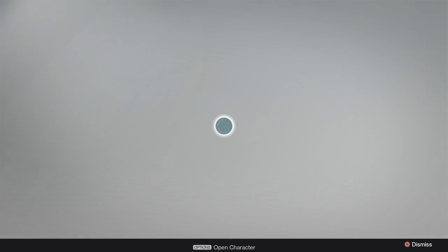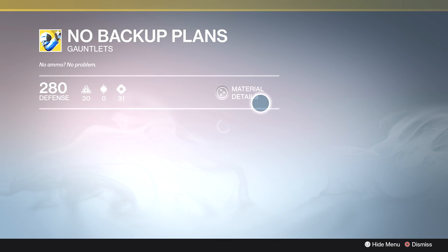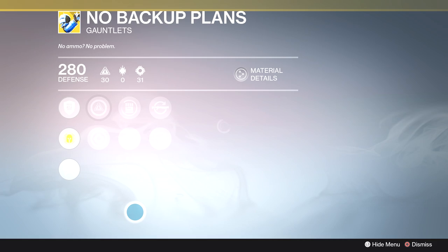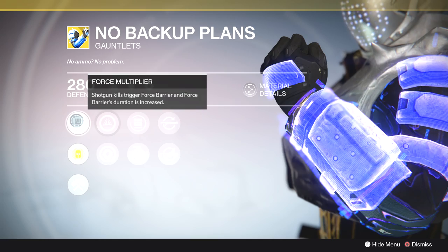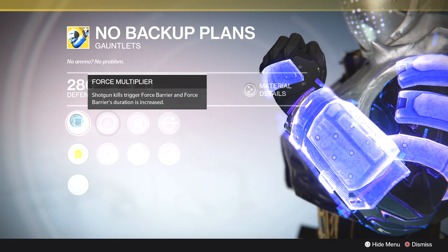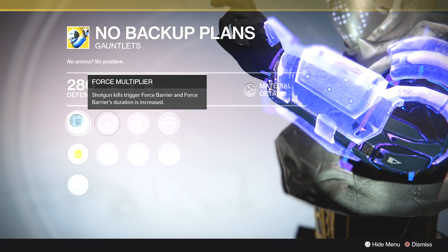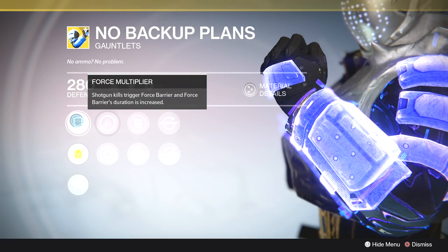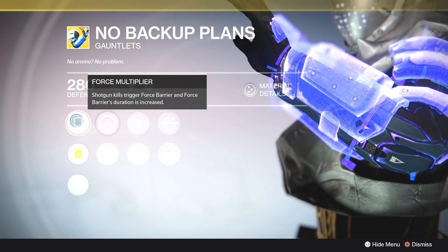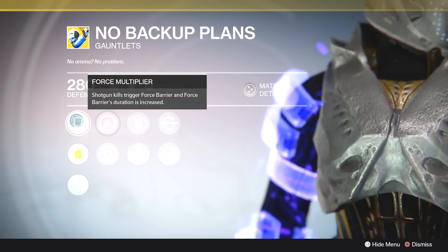We'll start with the Titan gear — we got the No Backup Plans. In year one they were completely forgettable, but in year two they've been improved and they're actually pretty good. The force multiplier perk means shotgun kills trigger force barrier, and force barrier's duration is increased. This is a really good perk if you're using shotguns, and it's going to work in PvE and in PvP.